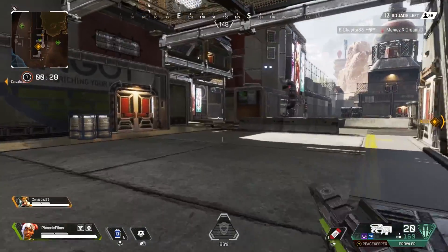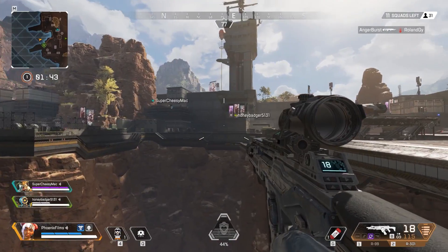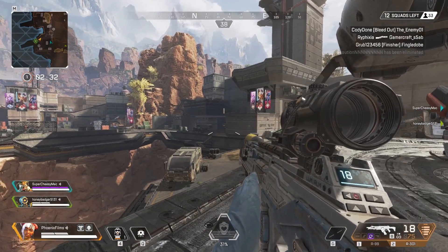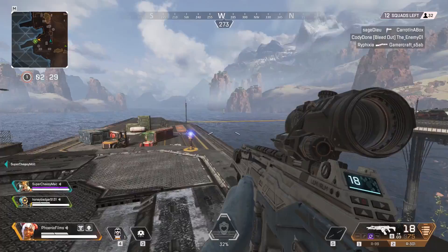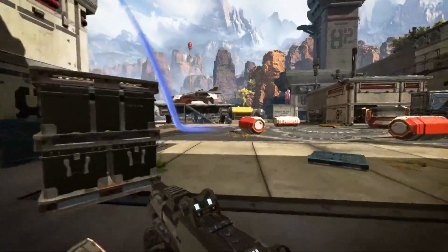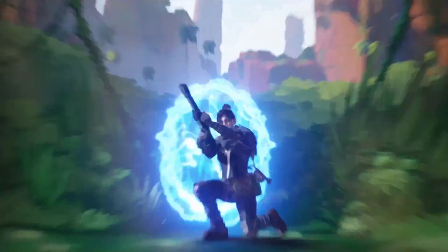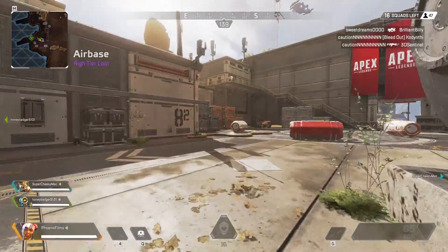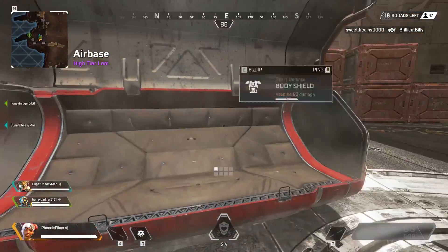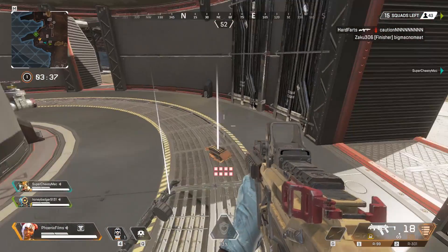A squad considering dropping there would be wise to hit both Runoff and the zone directly south, Airbase. For a place this large and sprawling, you'd almost expect more from it. The challenge is that there's so much wide open space that you're an easy target if you can't get your hands on a gun right away. Usually you can find a few good pickups and some crates, but if another team lands there, be sure to find them before they find you. Because the loot can be so hit or miss, you're often better off going for the ground loot — a single building with four or five rooms can often have as much loot as four or five supply crates.